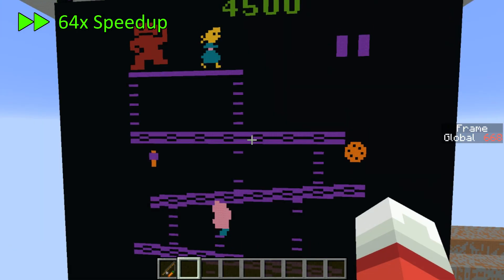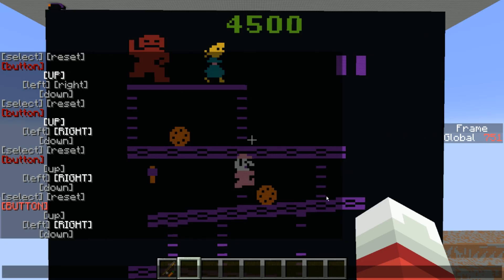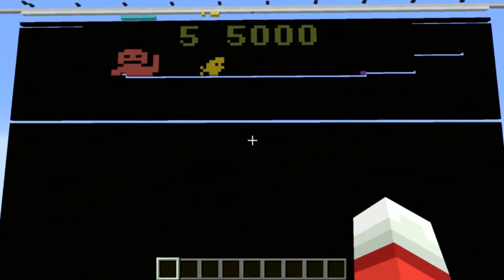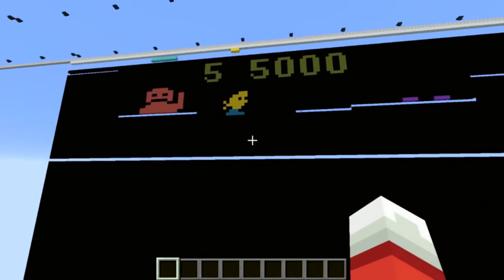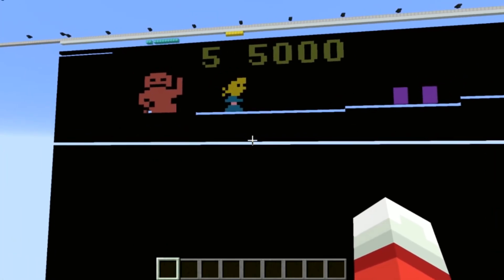This footage is actually sped up 64 times normal speed, and here's how the emulator actually runs in real time — it's about a frame per second. Of course, this is a huge speed up from my previous version of the emulator for Minecraft 1.11, when it took about 4 minutes to render a single frame. This update from Minecraft 1.11 to 1.13 was a big one.